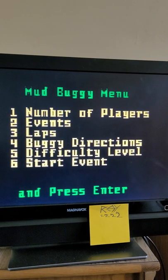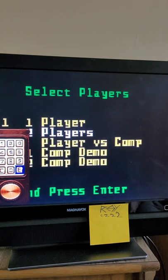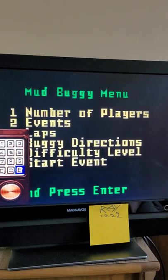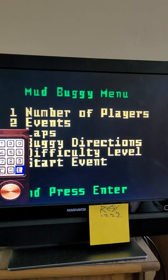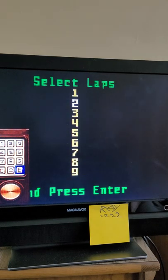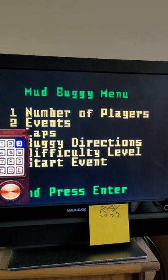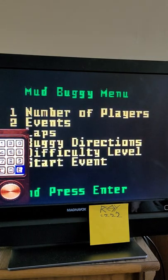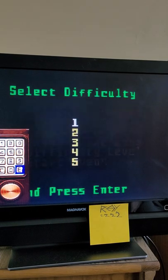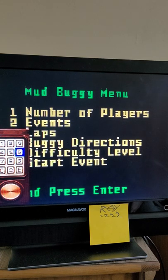Mud Buggy menu. Number of players. First computer. Event. Hill climb. Laps. One lap. Directions. Both on the right page. Difficulty level. Upping it to two. BAM BAM BAM. Start.